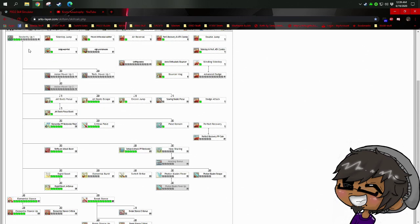Jet boots bouncer is pretty simple on the tree — you're basically grabbing everything from the multi-tree with a couple of exceptions, and just not touching the dual blades-only portions. I've created a bare-bones tree, which will be in the video description — this is the absolute minimum you should grab. Jet boots focus is a no-brainer: it boosts your focus gauge, which gets expended on things like jet sweep kick, which does tons of damage. Definitely grab jet boots focus and focus boost.